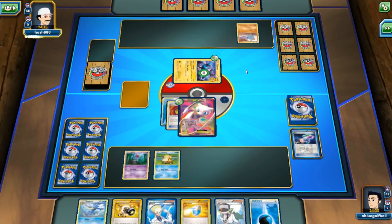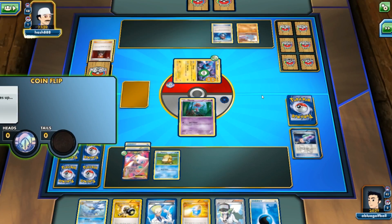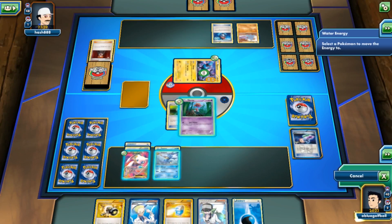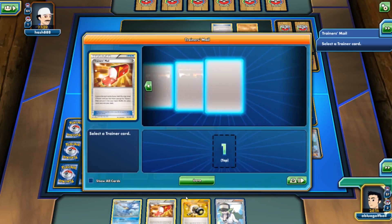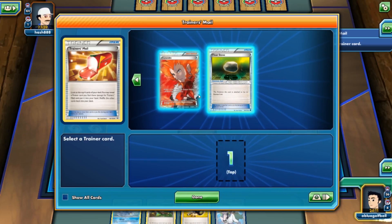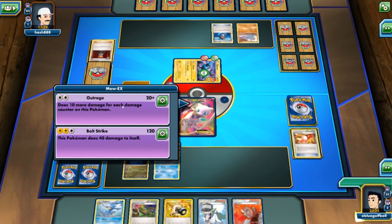My opponent top-decked a Robo Substitute and has three cards left: a Lysandre, Sycamore, and Donphan. We play N to disrupt — we don't want to give my opponent seven cards and a Donphan. We retreat into Mew EX and evolve the Jirachi. We pick up the Dimension Valley with Trainer's Mail and another Float Stone. We hang on to Lysandre so we can bring out the Furfrou or Donphan when needed, and stop our opponent from playing Outrage.